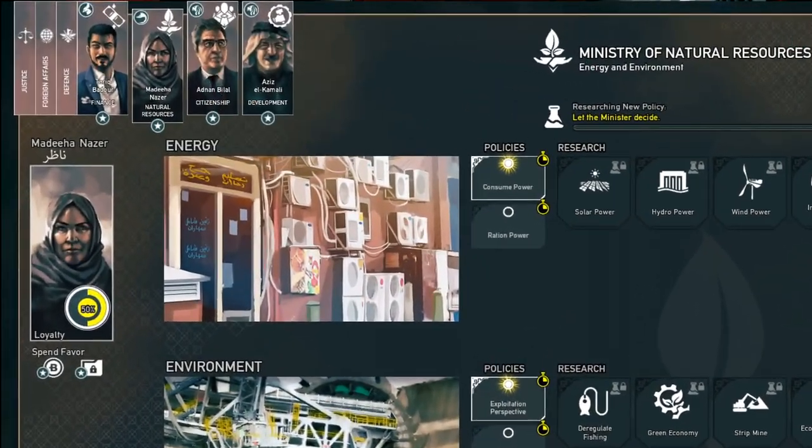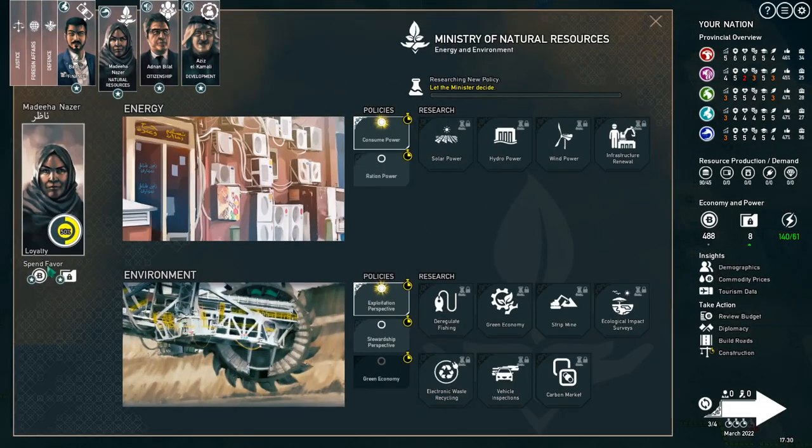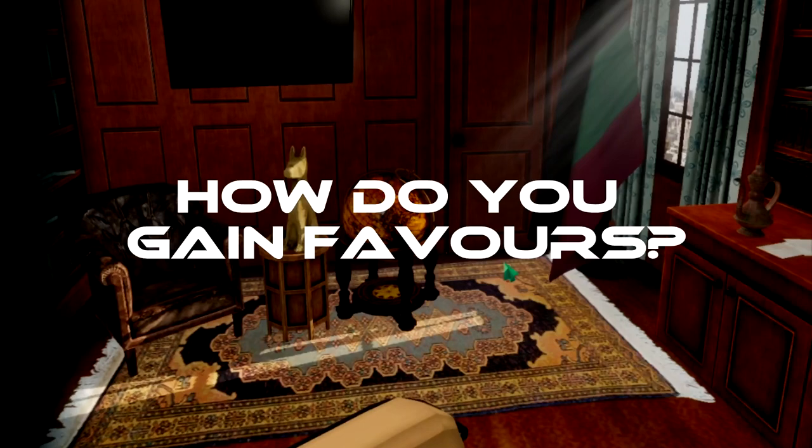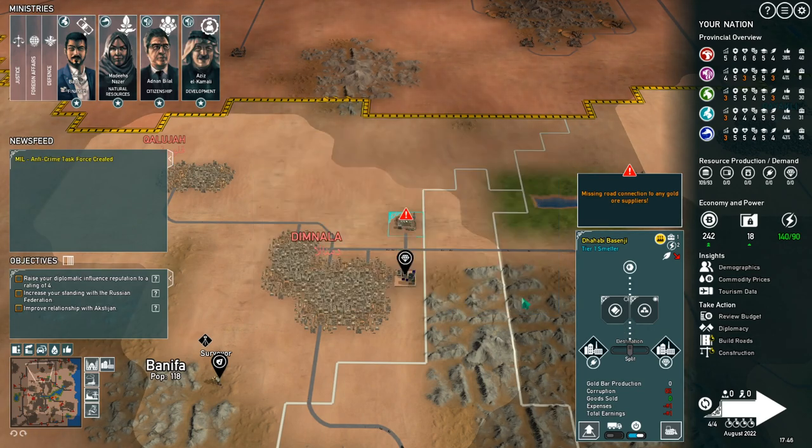On the top left you can see a list of ministers, and underneath each minister you've got a star symbol — this is a favor. You can exchange favors for money, intelligence, or use them to upgrade buildings. Exchanging a favor for money is a really good way to get a one-time bunch of cash. You gain favors by fulfilling the minister's quest — every once in a while a minister will tell you what they want, and fulfilling that quest gives you a favor.